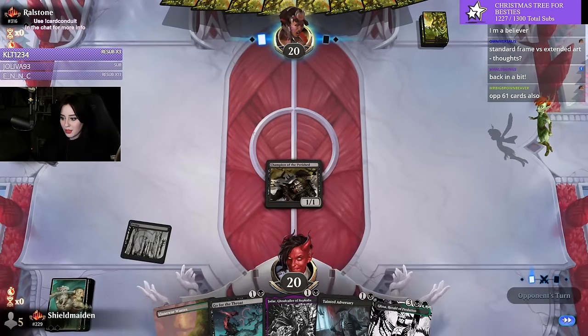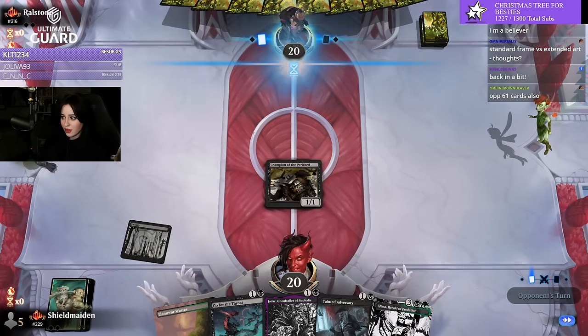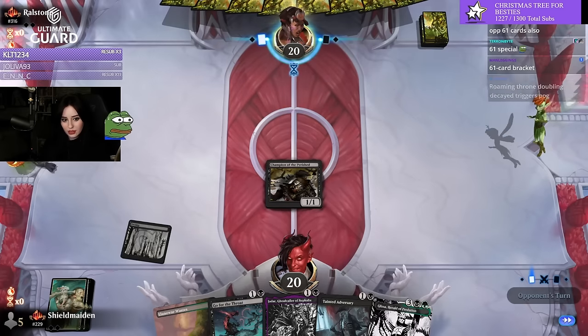The 61-card special — unmatched. Only the elite of the elite recognize this incredible Magic: the Gathering strategy. It takes very special players to realize that it's broken.